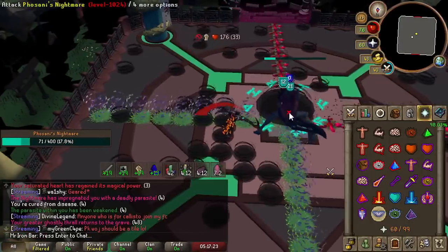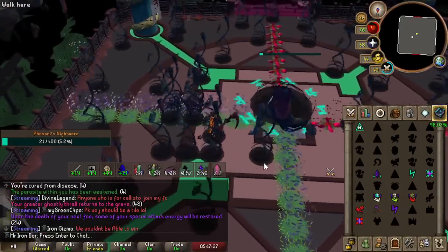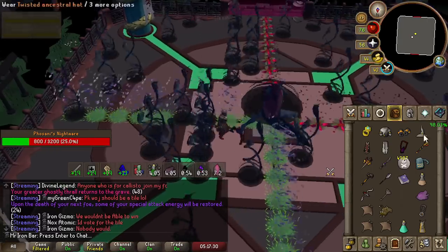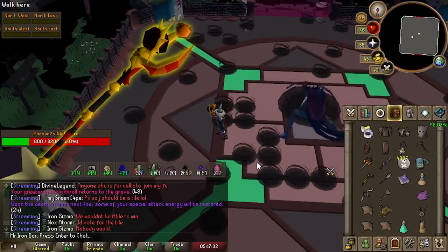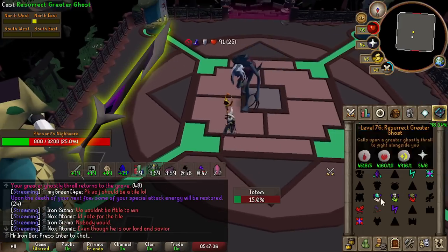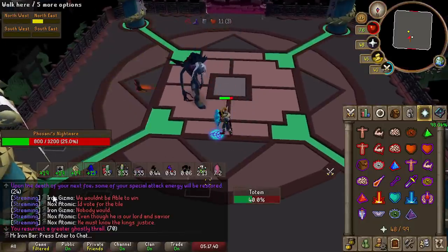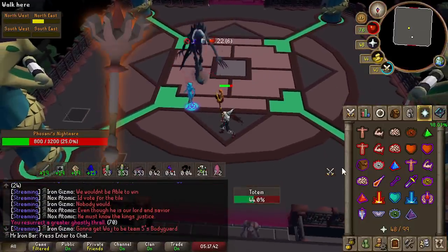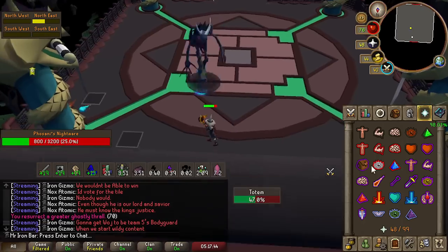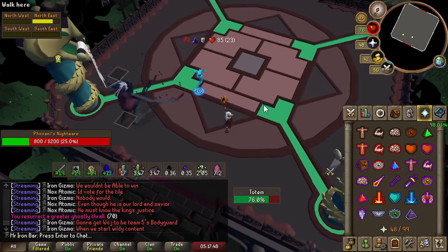I'll quickly go over how I kill Nightmare nowadays since a lot has changed. My latest setup has been improved significantly ever since I got the shadow and the Void Waker. Shadow probably saves at least 30 seconds per kill, and Void Waker saves at least 10 seconds over all my other special attack weapons. The main weapons I use are the mace for the melee part and the shadow to charge the pillars. I also bring the scythe as well.